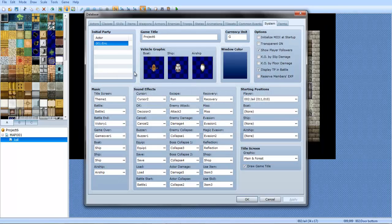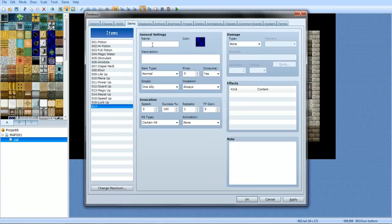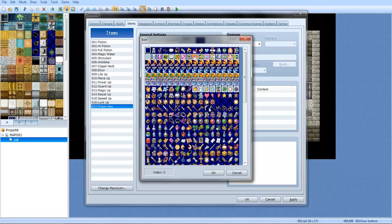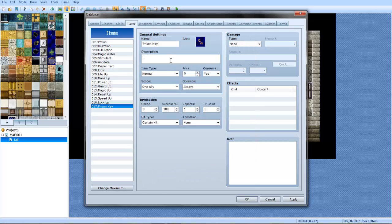So now we're going to go here. Go to items and let's make a prison key. Let's give it a little key icon — this one right here would be fine. Description: 'opens locked prison rooms.' You can also do the same thing with treasure chests, like using a treasure key and all that, if you want to. But item type — we're going to make it a key item.